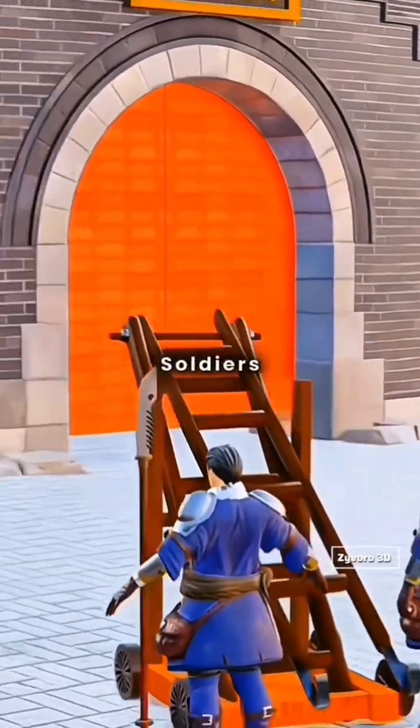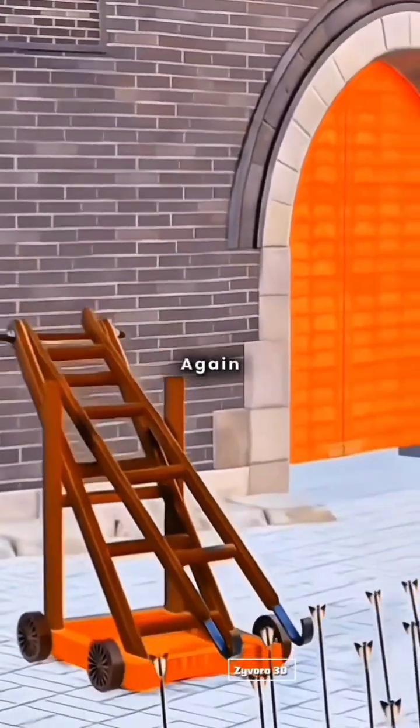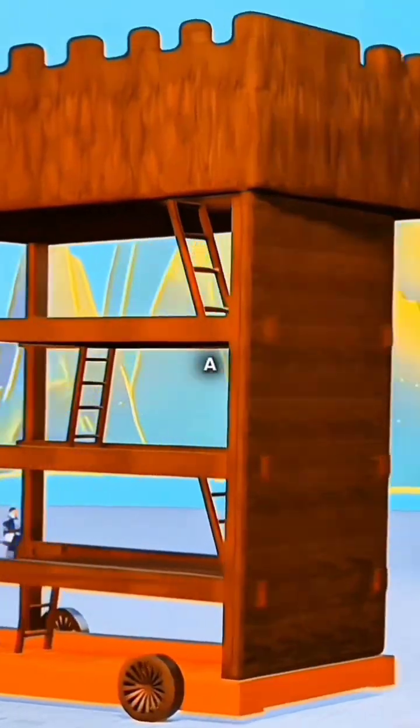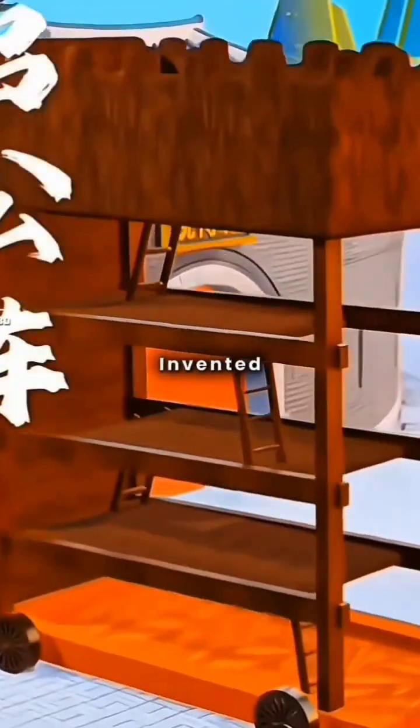However, soldiers are still vulnerable to enemy attacks during the approach. You upgrade the ladder again, adding multiple platforms to hold several soldiers and installing protective wooden panels on the sides. This creates a mobile fortress that can advance or retreat as needed. Congratulations, you've now invented the siege tower.